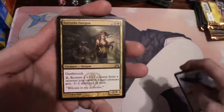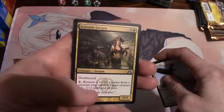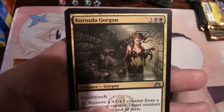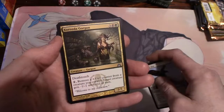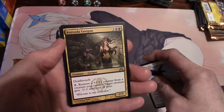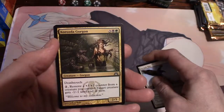Coursers' Accord - has deathtouch, that's some awesome artwork. Deathtouch: remove a 1/1 counter from a creature you control, target creature gets minus one minus one until end of turn. It's a 2/5 for five, three a swamp and a forest.